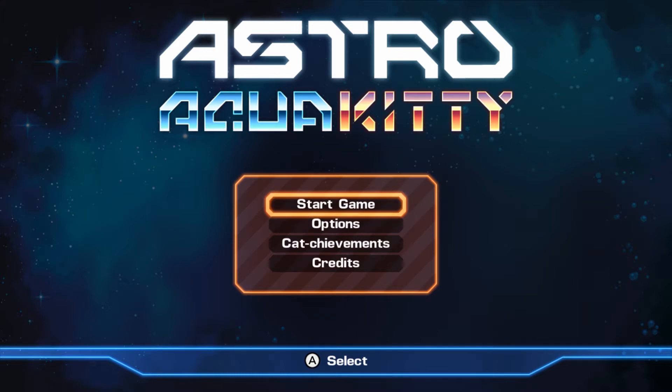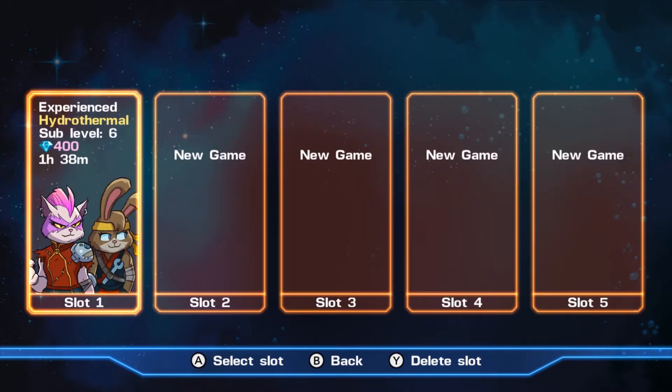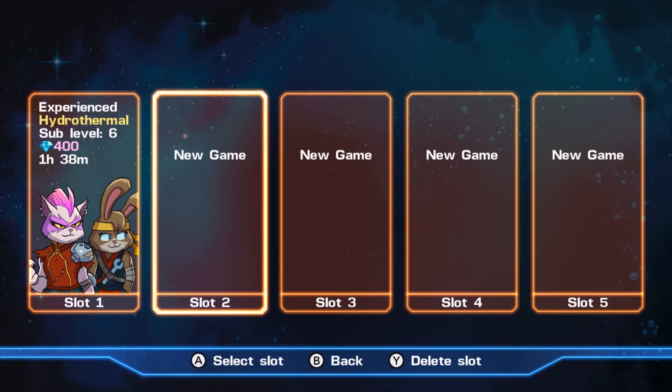Now they've come out with the second game on Switch from Tiki Pod, called Astro Aqua Kitty. In this one you're still in the water but it's kind of outer space — like these asteroids that have water inside of them. This game is a shmup, a shoot-em-up game.